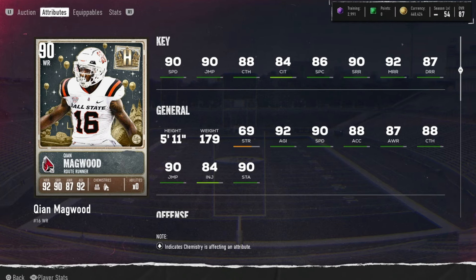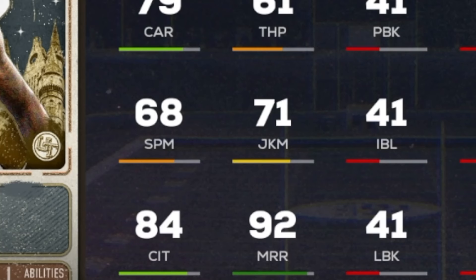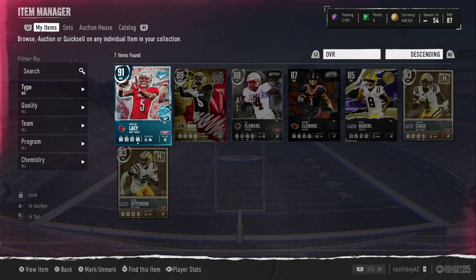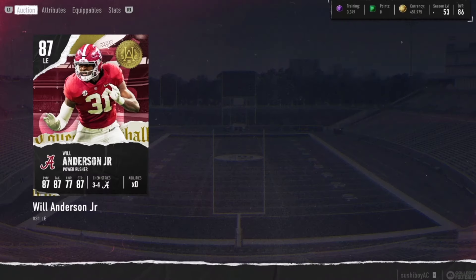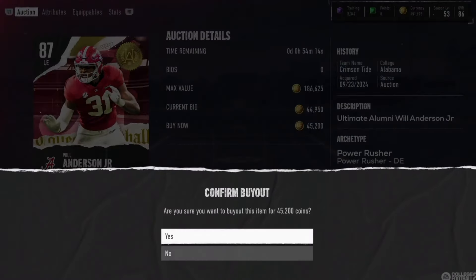I was able to sell him for 290k. Anyone wondering why I didn't keep a 90 overall, 90 speed receiver — I'm pretty good at the receiver position right now. I highly advise opening that pack. Let me know in the comments what you end up getting.